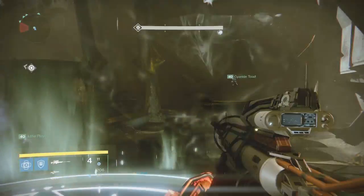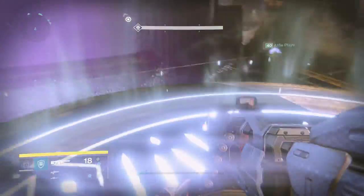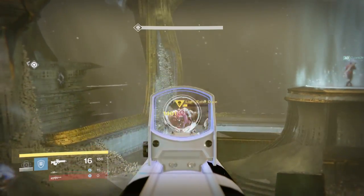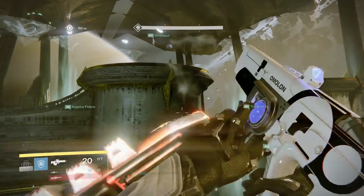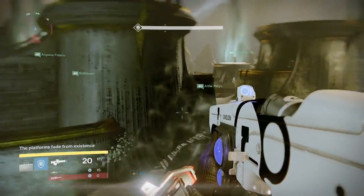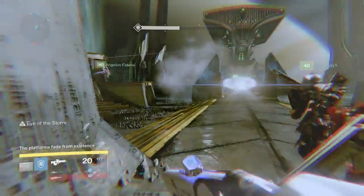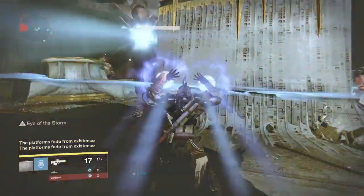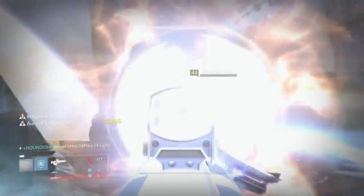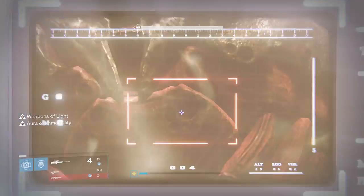Second platform, third platform, and fourth platform in the same sequence as death singers. Ogres spawn on the side Oryx is at, so burn those ogres as quickly as physically possible - get them out of the way so you can move once the relic runner has the relic. He's moving up and has the relic. Jump off your platforms and get to the middle, ready for the Vessel of Oryx. Burn any leftover ogres and throw up Weapons of Light.